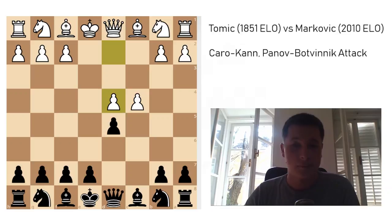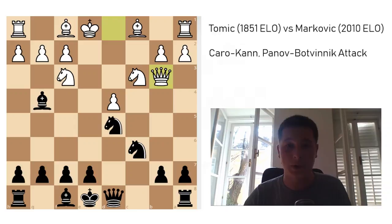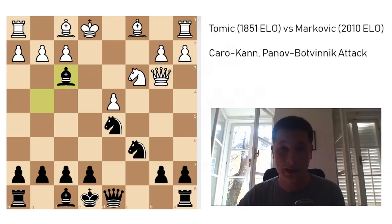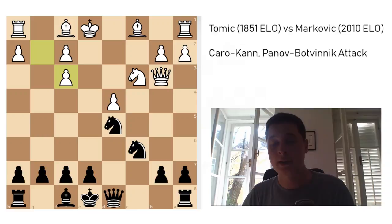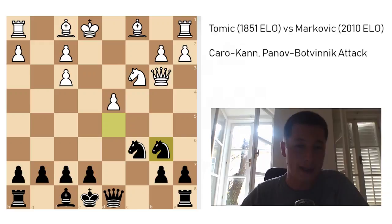We played one of the sharpest lines: Nf6, Nc3, Nc6, Nf3, Bg4, and now he went for cxd5, Nxd5, Qb3 — and now I obviously have a lot of problems. My b7 pawn is hanging, my knight is hanging, and I have to capture on f3 — that's the only move — Bxf3, gxf3. The main move here is e6, the second most common is Nb6. I think my opponent didn't know Nb6, so I played that, and black has a slight edge. I've already analyzed this game with an engine, I played it two days ago, so I already know what the evaluation was.